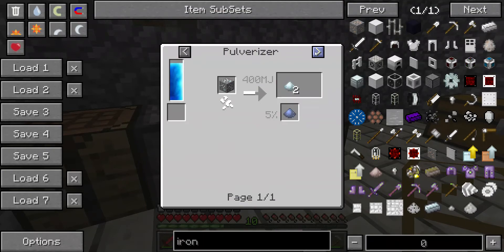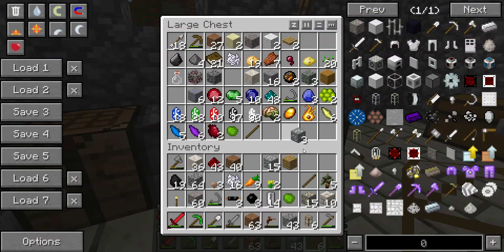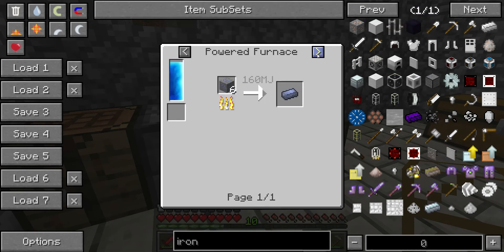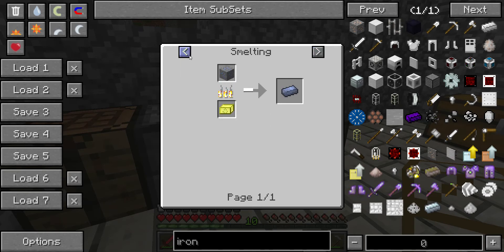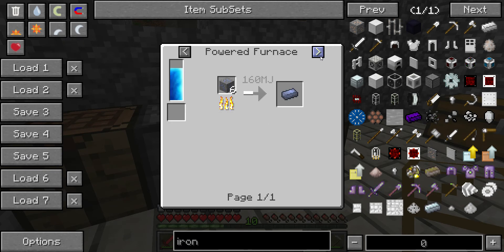Can this be used for the same? Yay, forge ore dictionary. If you're wondering what that is — it's a little thing that helps... it makes every single type of silver work as each other in the recipe. So if two mods add silver, I only need to have one type of silver enabled, and all the other mods will use that silver.